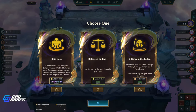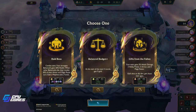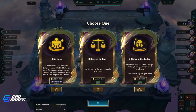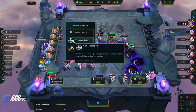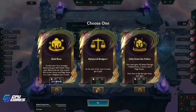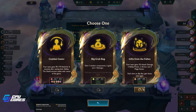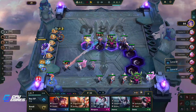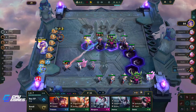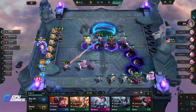20% health — that's a pretty good amount. The economy augment is really good though. We have an item one and a stats one — I don't think it's Raid Boss. The Combat Caster is actually probably the best one. Let's level up — I think we want the Archangel Staff, that's the best we can do.